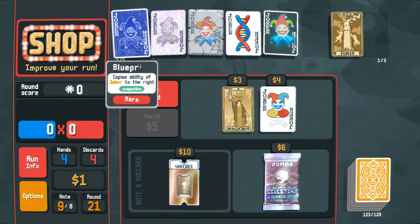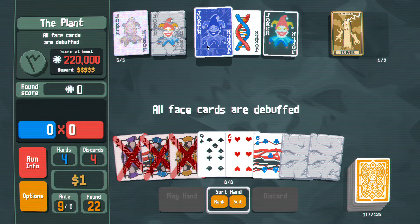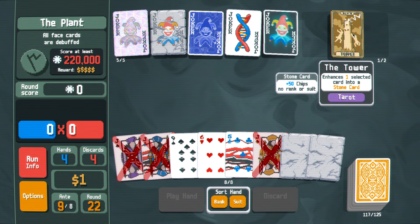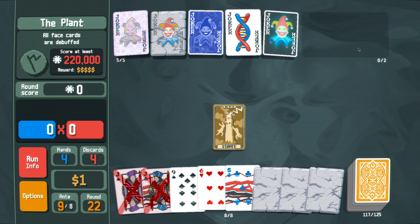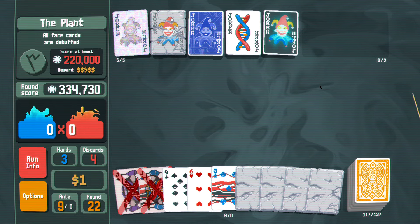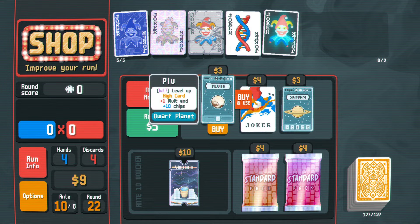Free Joker unlock! All face cards are debuffed — luckily, I have no face cards, basically. Let's grab you and use it. Let's go ahead and play you. Put you back. Pluto, hello.